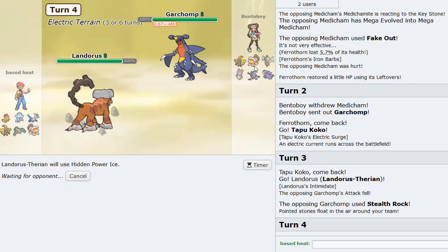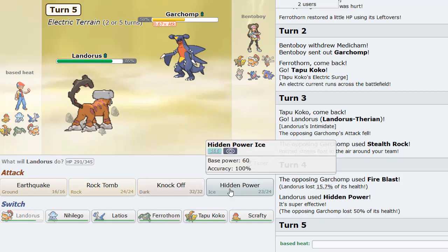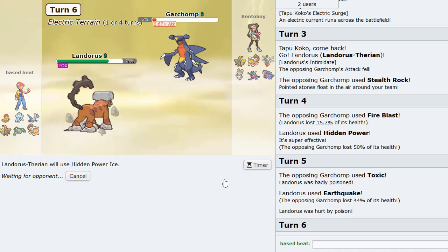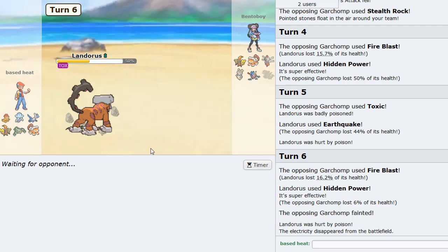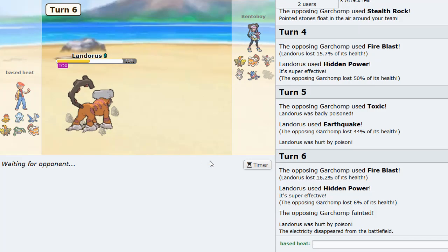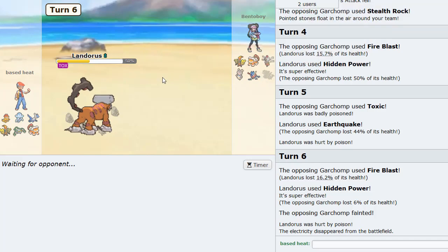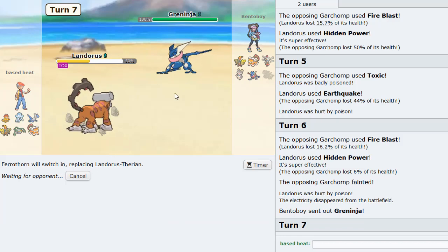Let's see - Fire Blast doing not much damage at all actually. So pretty good. I'm going to Earthquake here. Probably just HP Ice again. So now we're Toxic unfortunately. However, we got rid of Garchomp. We can still Defog. Getting rid of Chomp is pretty nice. I think I go Ferrothorn here. I don't know if he's Protean or not, I mean he's got the male form here.